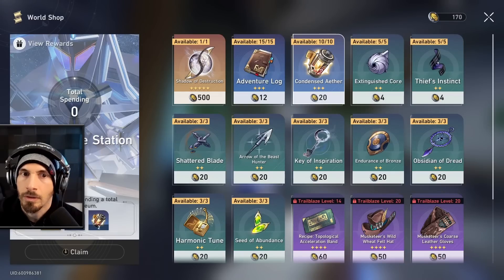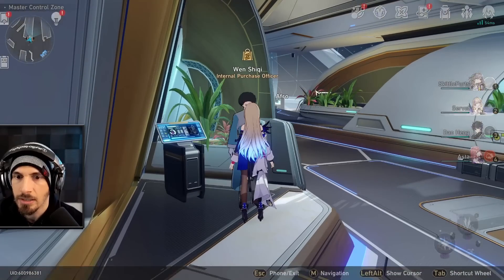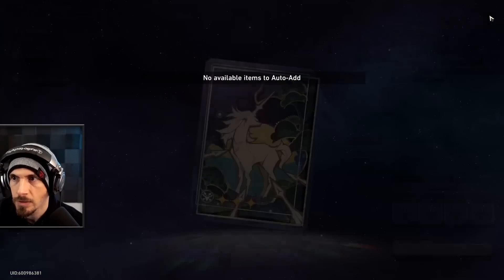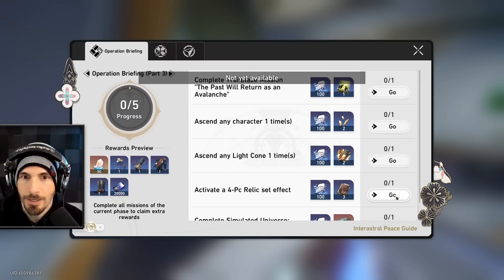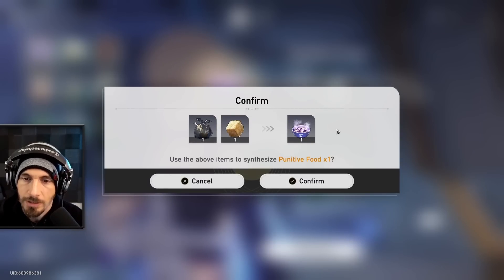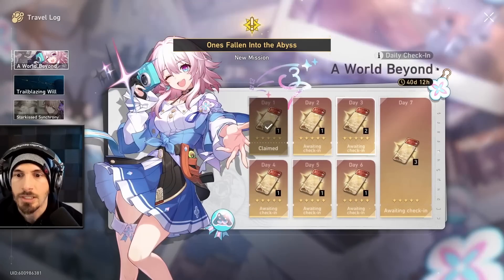We're now in the area with the Hertarium. Let's just get something — we only need to buy one item. We leveled up our light cone, that's all we need. Three weakness breaks, we've done that all day, but we didn't unlock the daily training until now. We don't have relics yet. Synthesize is basically just like cooking. Trailblaze level 14 — okay, now we can go do the dungeon.